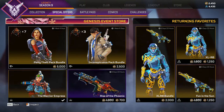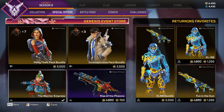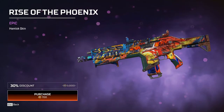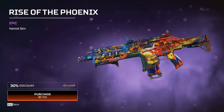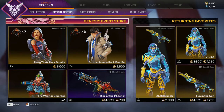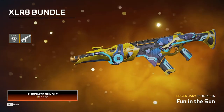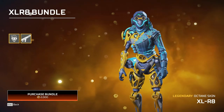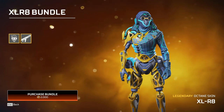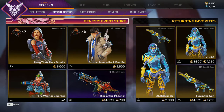Moving on to the special offers — we have the Loba skin again, the Crypto skin, the Warrior Empress Watson which I mentioned earlier, and Rise of the Phoenix Hemlock. I believe we've seen that one before — there are a lot of colorful Hemlock skins and this one's nice. Then we have the Octane skin together with the R301 — a really good skin from that event where basically every legend had a robotic version. I do like that Octane skin a lot.